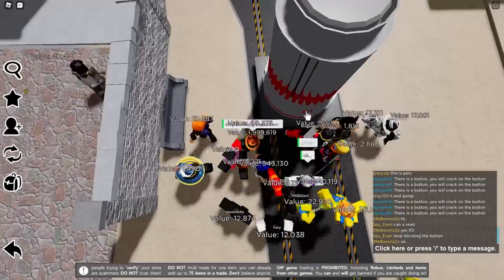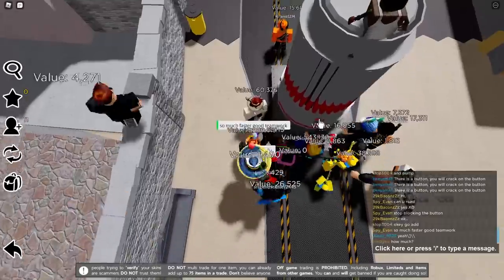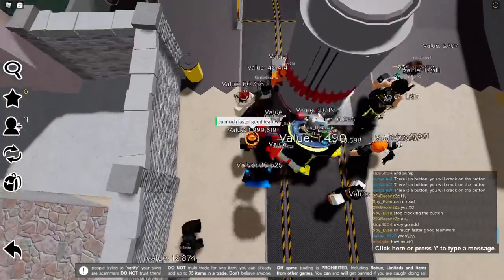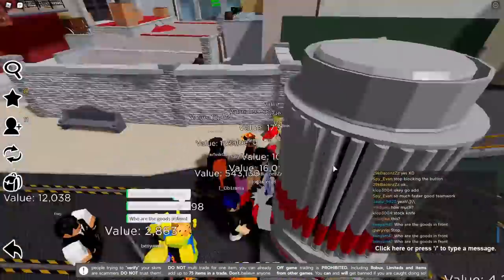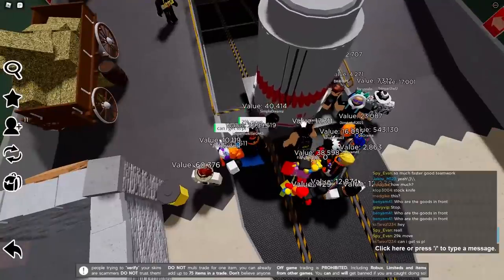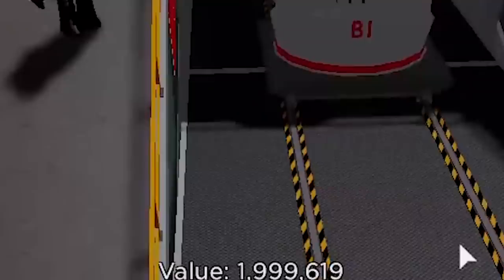When I first got on the server I noticed there was a massive pillar that everybody was crowding around, and a lot of people were just blocking the button. One of the main things you do is click on it to move it forward. We actually got it all the way down to the end — there's a funny clip where someone just died right when it got to the end.